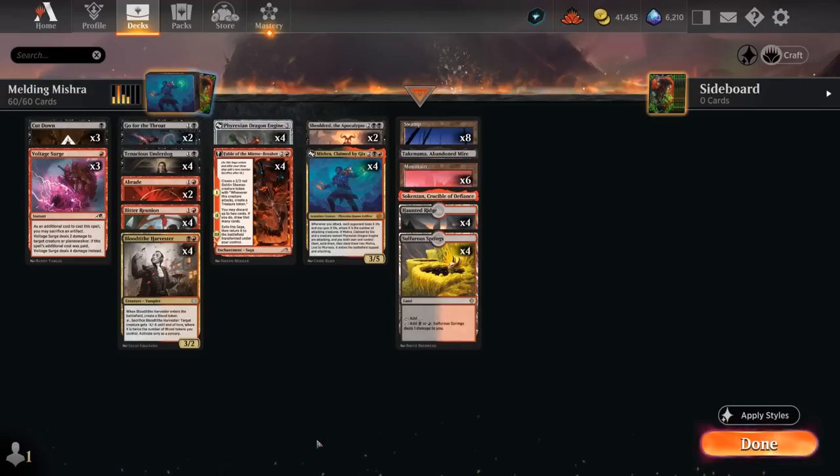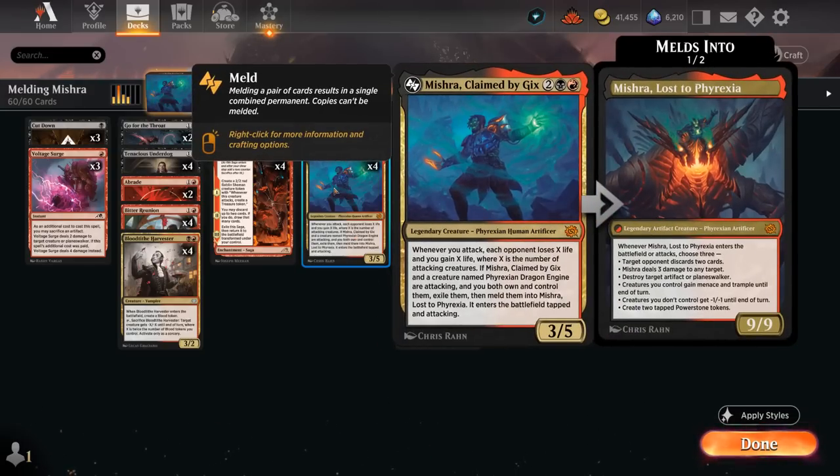The second part of the meld duo is Mishra, Claimed by Gix — 4 mana, 3/5 legendary creature. Whenever we attack, each opponent loses X life and we gain X life where X is the number of attacking creatures, so we can drain the opponent right away. More importantly, if we have both Mishra and Phyrexian Dragon Engine attacking at the same time, we can meld them into Mishra Lost to Phyrexia — a 9/9 Phyrexian Artificer. When it enters or attacks, we choose 3 modes from 6: the opponent discards 2 cards, deal 3 damage to any target, destroy an artifact or planeswalker, creatures we control gain menace and trample, shrink the opponent's team by 1, or make 2 tapped Power Stone tokens. This usually decimates the opponent's board and wins the game on the spot.